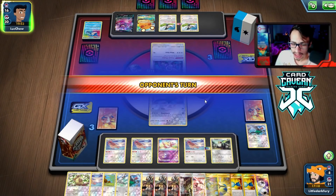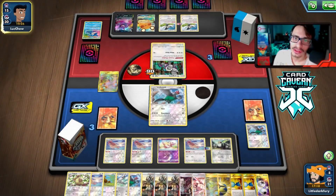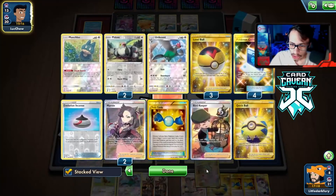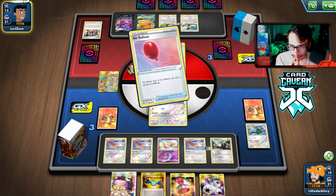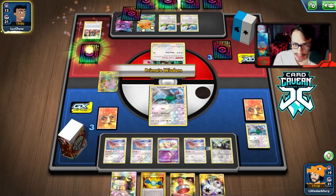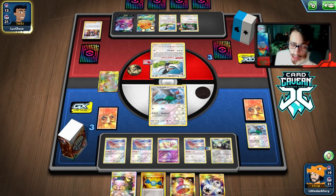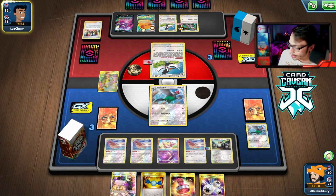Opponent finally plays a Marnie — we lose Rare Candy but have triple Pidgeotto and three Triples in the deck so we're guaranteed a Triple. We have Cynthia to reset Stamp them. They can buy time since some Pokémon can take hits, but we'll get them eventually — that's why I play heavy Boss's Orders, to chase whatever they go into. Munchlax would have been great here for Snack Search to get Boss back. The more Boss the better.